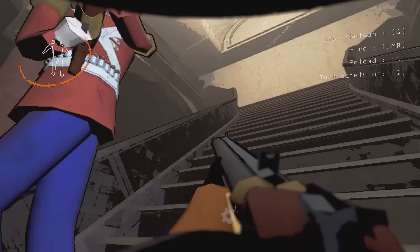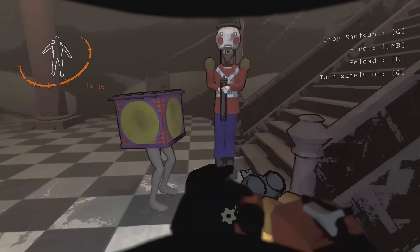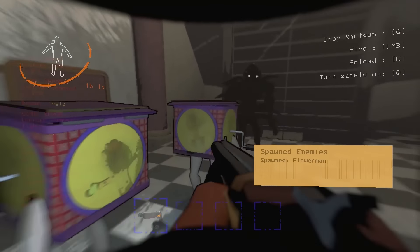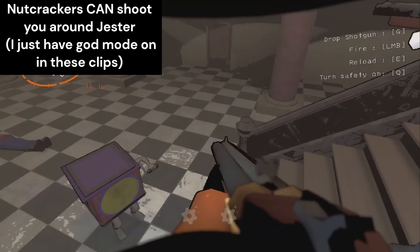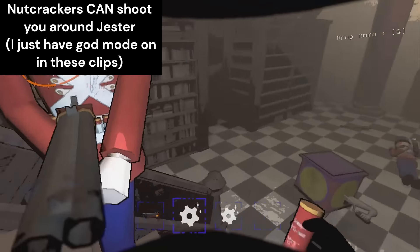Jester Aura is pretty much a bubble around Jester, and when you're in that bubble, any shotgun shot that you shoot will not do any damage to the thing you're shooting at. You can see here I'm trying to shoot this nutcracker around the Jester, and all I did was aggro the nutcracker. It didn't do any damage to it — my shot just won't work.